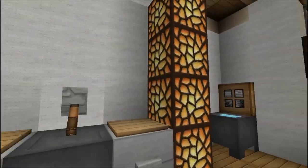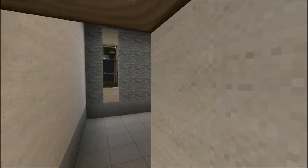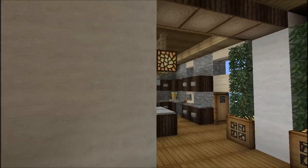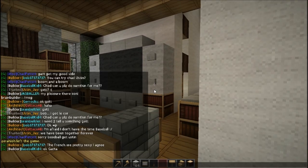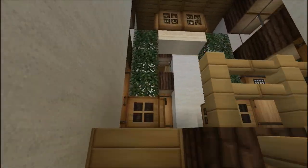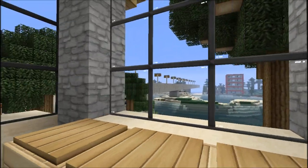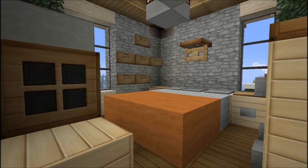Oh, a full bathroom downstairs - I don't even remember having that! And in here is a garage. It's actually been a while since I've been in here. Let's go ahead and head upstairs. We got a bedroom here looking out over the highway and the ocean, and we have another bedroom here.